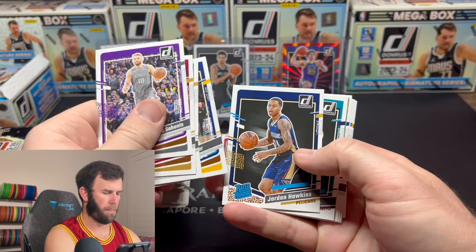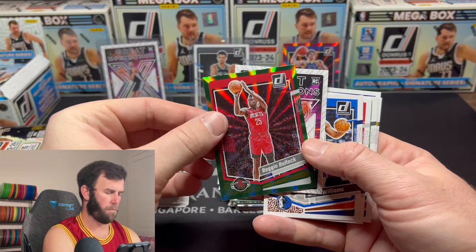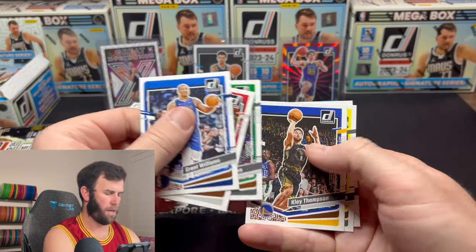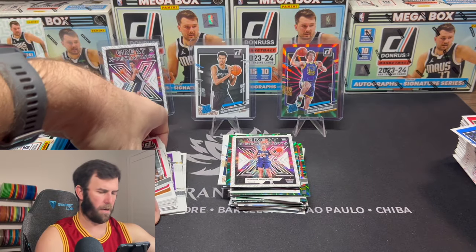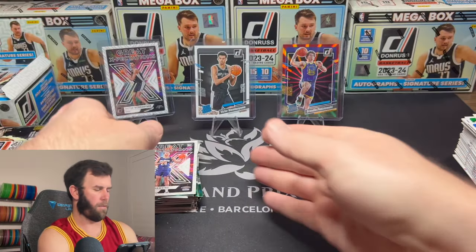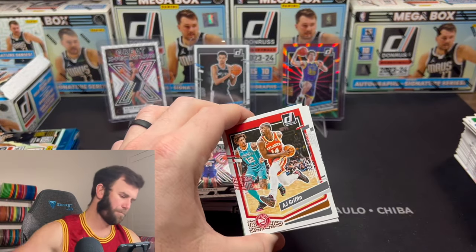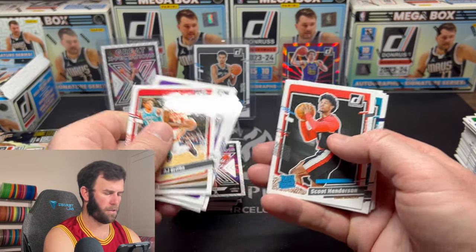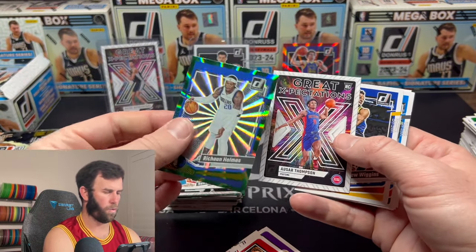Jordan Hawkins, Nick Smith Jr., and then a Reggie Bullock — this is the Jordan Hawkins pack. We're going to do a little transfer action and get some of the base out of the way because there is a lot of base going on right now. We're going to move the base, switch it up — put the base on the right, why not.